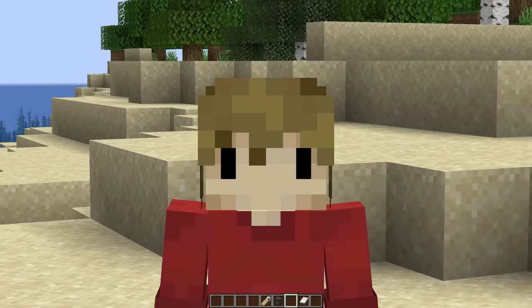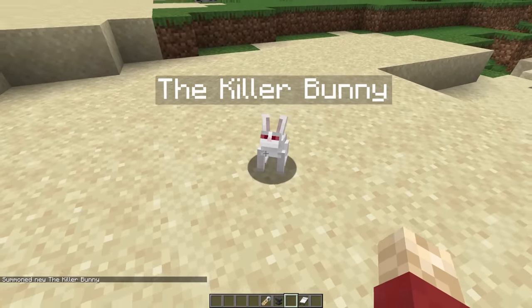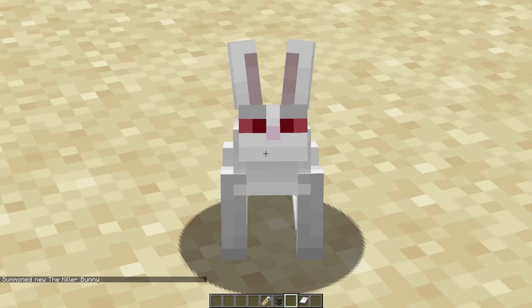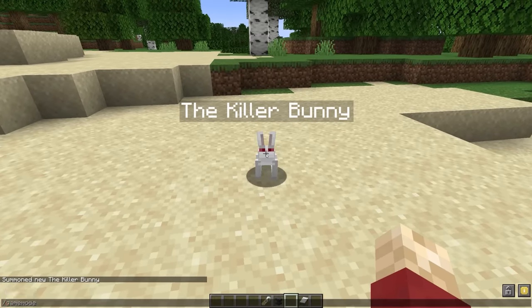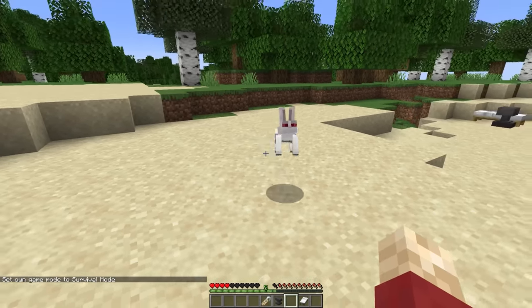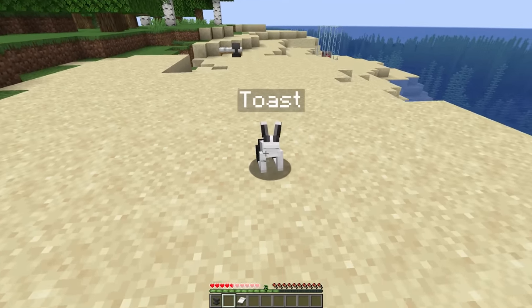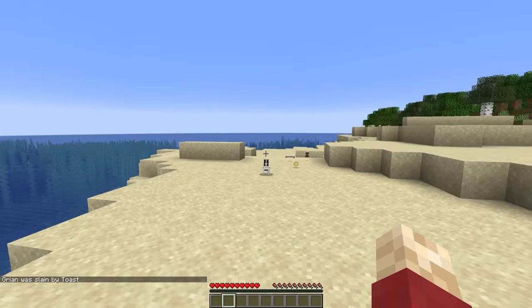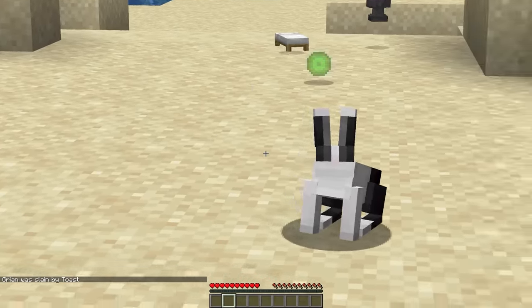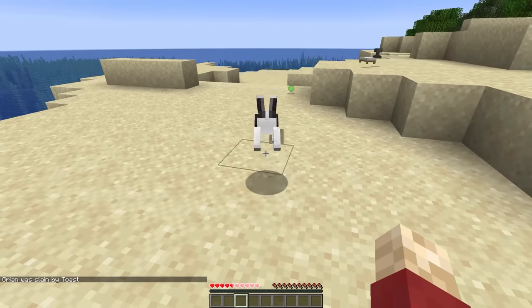I don't want to pretend I'm an expert in Minecraft rabbits, but I did recently find out that there is a killer bunny — it's even named 'the killer bunny.' In creative mode it can't hurt me, but if I go into survival — yeah, he's aggressive and even made a noise! Something else I learned is that you can rename bunnies to 'Toast' to change the way they look. But of course, if you rename the killer bunny, he still goes for you. I really wish this was in vanilla Minecraft.